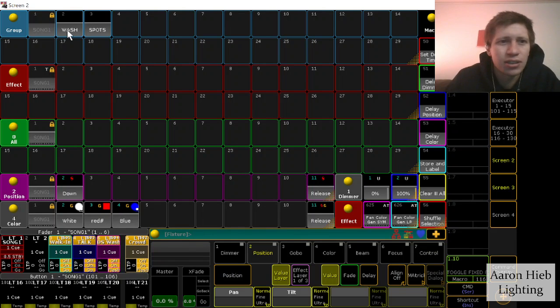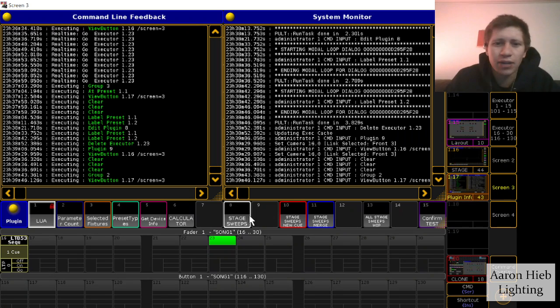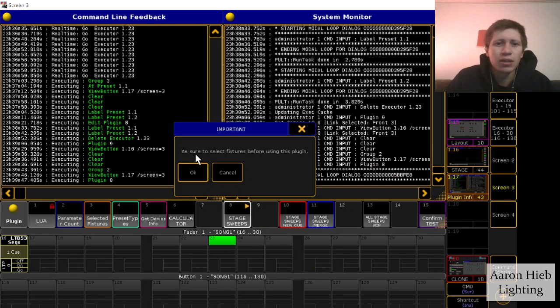So how this plugin works is: if I choose a selection of fixtures and go down and run the plugin, it'll ask me if I have fixtures selected. Before using this plugin, this is important — make sure that you do have fixtures selected, or else you're going to be making an empty executor.